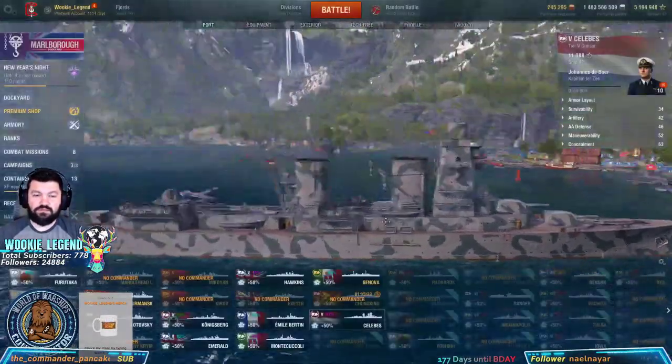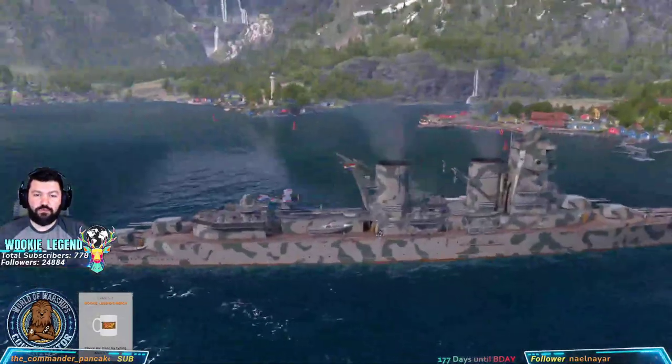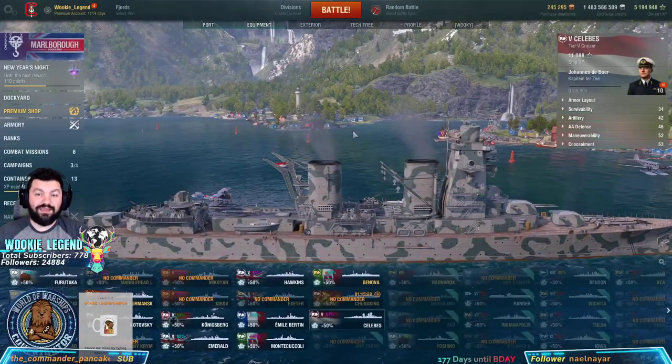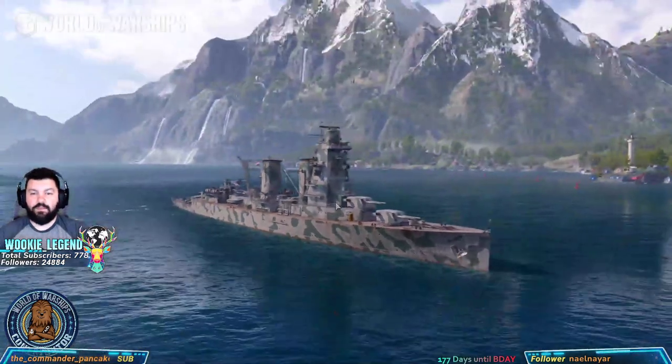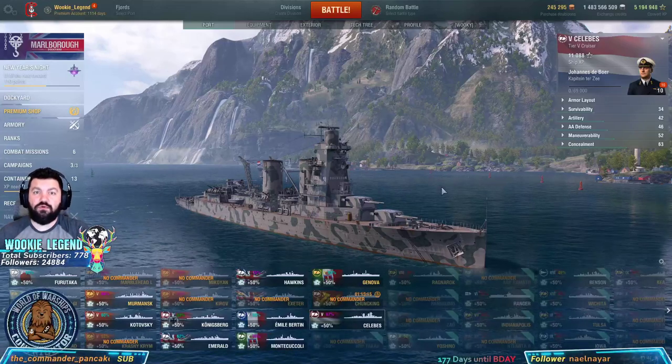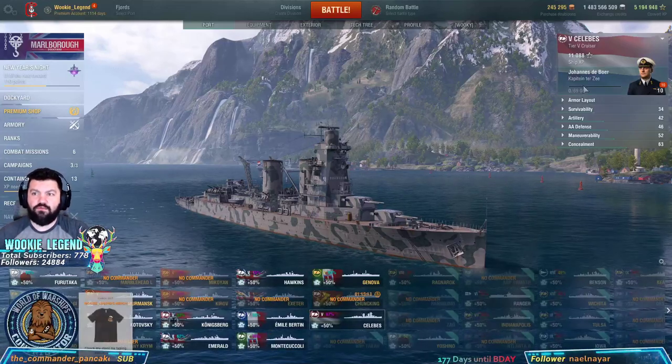About the ship: they're 150s, 8-second reload, no torps, no real gimmick — it's a very standard cruiser. You got a spotter plane, you got hydro, HE and AP. There's nothing really special to it, so you're pretty much a support ship — there to support anyone and everything.